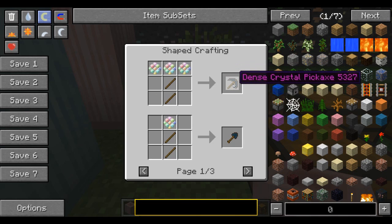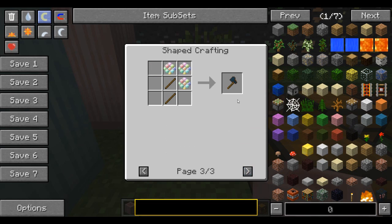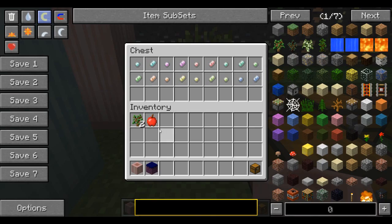The bigger crystal is used for creating a multi crystal, and what you need for that is every single crystal — all nine different kinds. That makes a special set, the best set in the mod: the dense crystal set. You can make everything for it — an axe, a sword, a hoe, a pickaxe, and a shovel. So there's a lot of different stuff to make with this mod, even though it's still a work in progress.